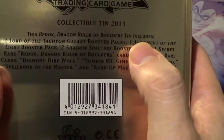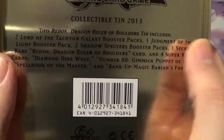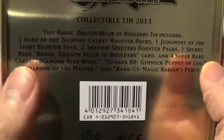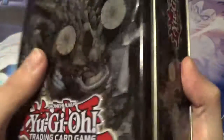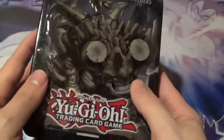The Redox Dragon Ruler of Boulders tin includes two Lord of the Tachyon Galaxy booster packs, one Judgment of the Light booster pack, two Shadow Specters booster packs, one Secret Rare Redox, and four Super Rare cards. Seemed like a pretty good deal — five packs plus five cards there.